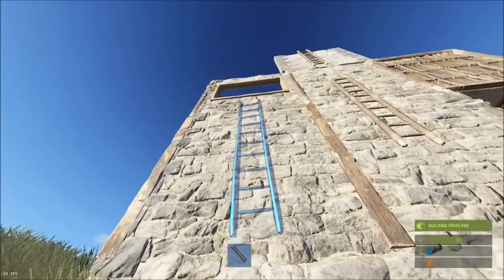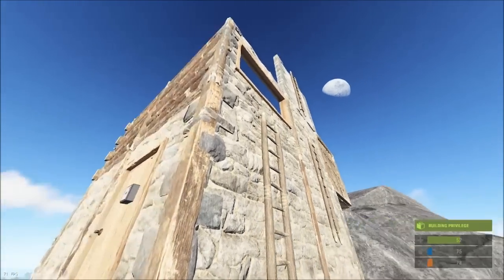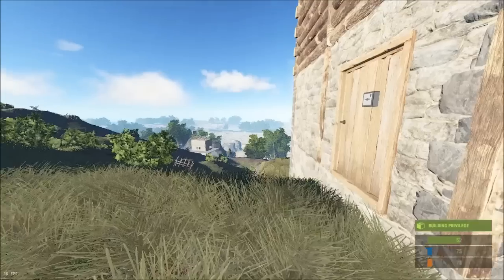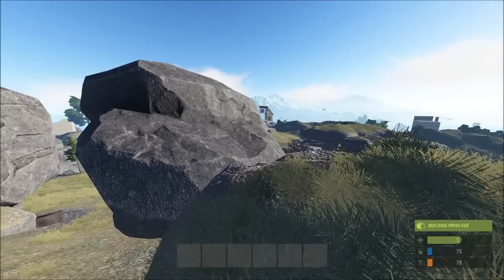Now I'm going to try and get into this window. Windows are very difficult. You cannot place as high as the window otherwise you will not be able to get in because you will be still stuck on the ladder. You have to kind of jump-crouch in.